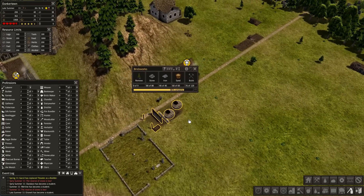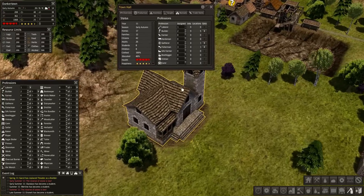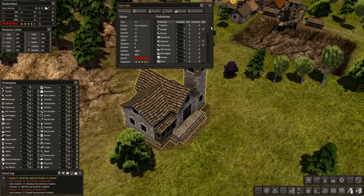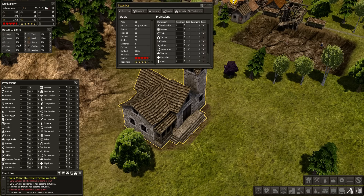They're going to finish the brickworks, and hey — we have a Town Hall! This is really no different than before. Only 46% of our population is educated, which means more than half of us are stupid.